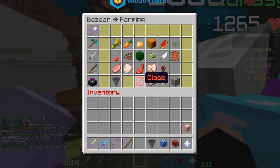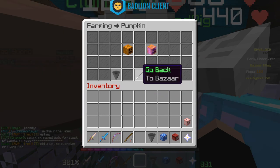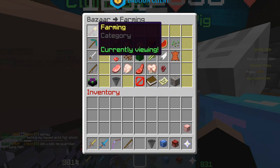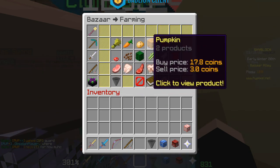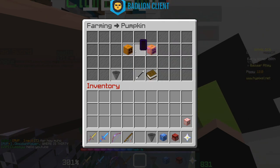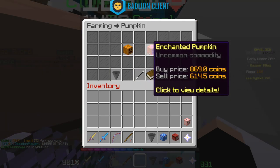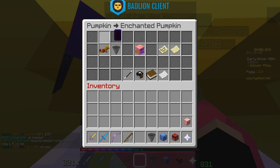It's actually not as complicated as people think. First of all, these are all the items you can buy and sell in the Bazaar — there's farming, mining, combat, wood, fish, oddities. You click on whichever item you want to buy or sell. Let's go to pumpkin — there are two different versions, regular and enchanted. Let's hop over to enchanted.